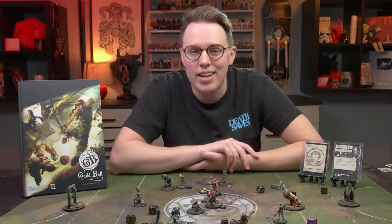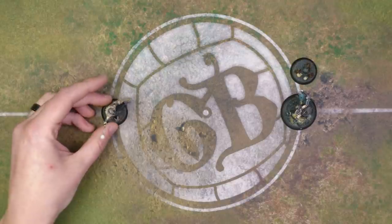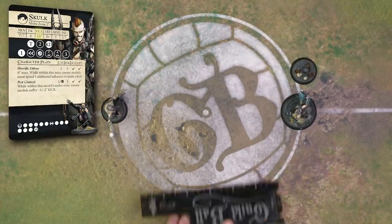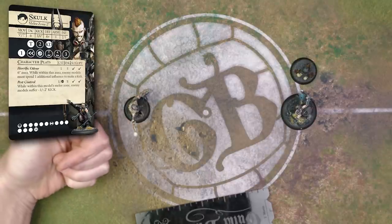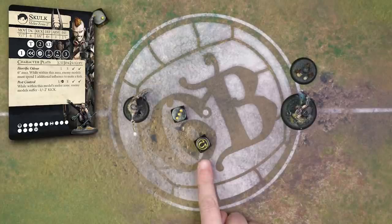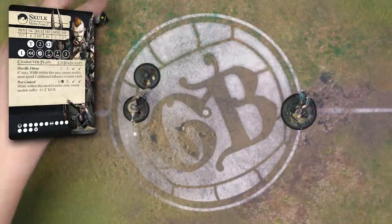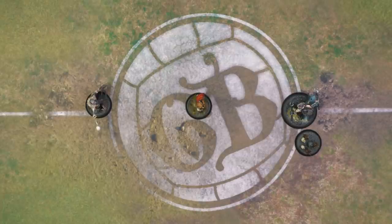Let's go through a passing example. Let's say Skulk has the ball and wants to pass it to Obulus. First, we look at Skulk's kick stat, which states he is a 3/6. The distance value of 6 means Obulus needs to be within six inches to receive a pass. The other value of 3 refers to how many dice Skulk can roll. With three dice, I need at least one 4-plus to nail the shot. This is referred to as a TN test — target number test. Various factors like intervening foes or being on fire can make this pass harder or easier.